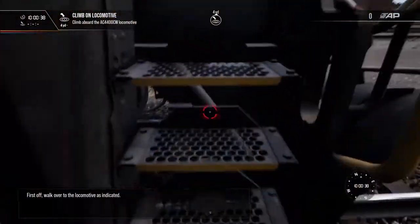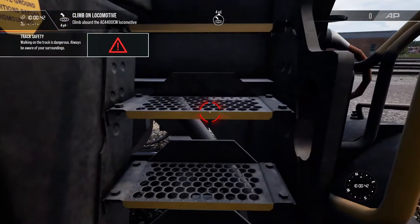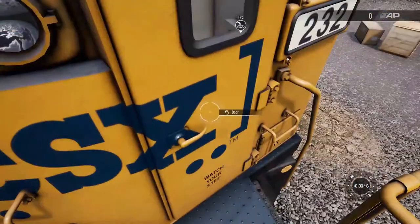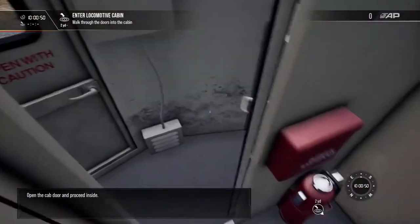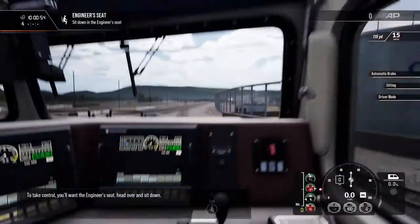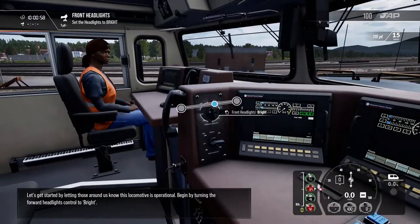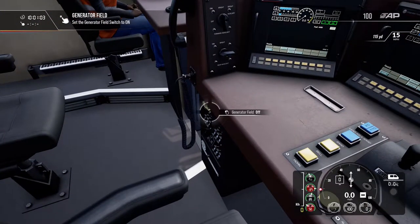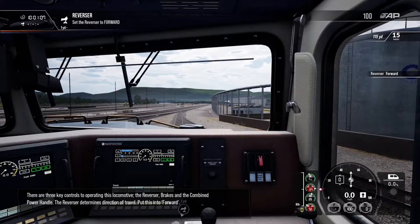Let's go. Walk over to the locomotive as indicated — right, up we go. Open the cab door and proceed inside. Let's get started by alerting those around. There are three key controls in the engineer's field.